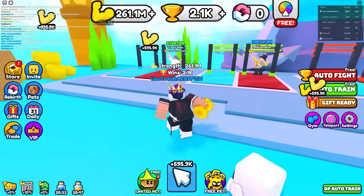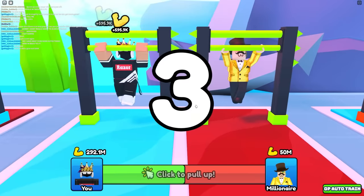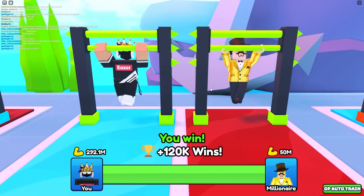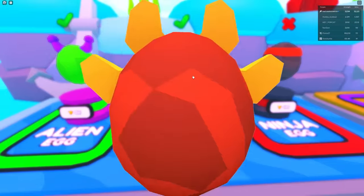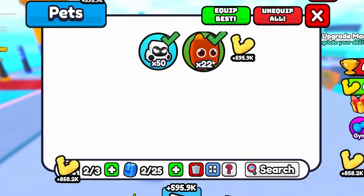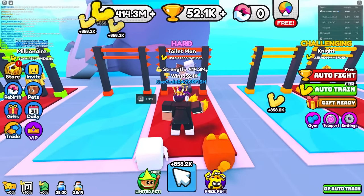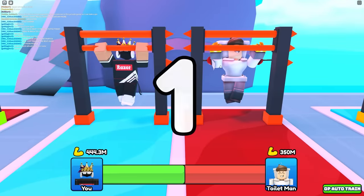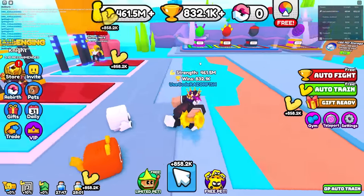There's a neon egg, ninja egg, lava egg, and alien egg — all costing a lot of wins. I need more wins since I'm not even using all my pet slots. I can beat this millionaire with 280 million strength, and with all my boosts I'm getting 120,000 wins from him — that is insane! Let's buy the lava egg — I just got evil cat, and that alone is a 22x multiplier!